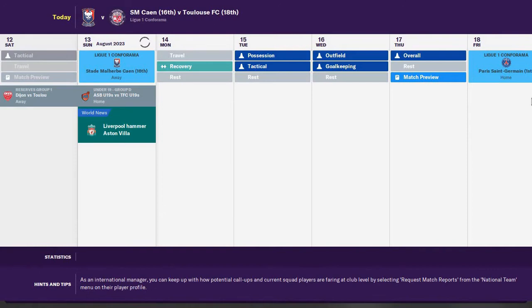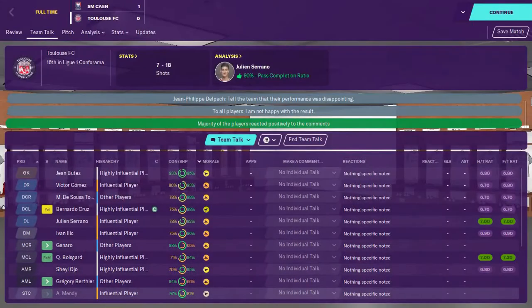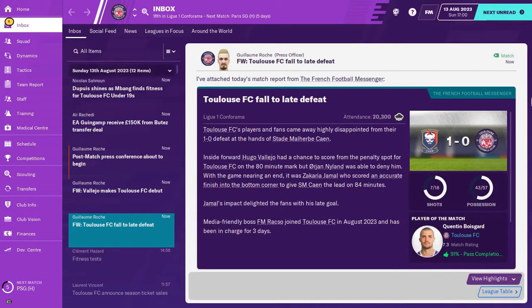We definitely deserved at least a point if not all three, so zero points is an absolute joke. Now we've got Paris Saint-Germain to play in our next game. The familiarity with this tactical style is absolutely nothing, which has probably contributed to this. Losing on the first day of the season away from home is just not what you want. Hopefully we can find a way to come away with at least a point, otherwise I'm already feeling nervous about how this season is going to go.